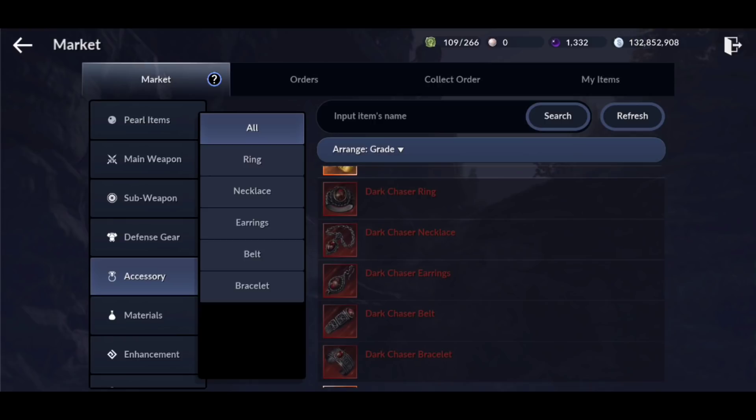Don't forget that on server Medea, North America region, DoubleClick is recruiting 7,000 CP or above. We are a node and siege war guild. If you're interested, you can hit me up, join the Discord down below, or apply to the guild leader. And with that being said, let's dive right in.